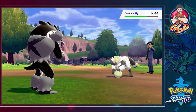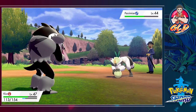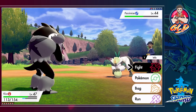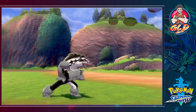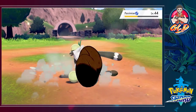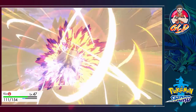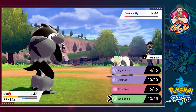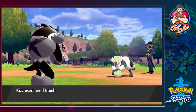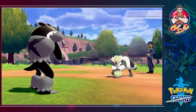Seed Bomb doesn't really do much, so here comes a Double-Edge attack — hitting us like a football player! Straight for another Seed Bomb — that nearly takes out Passimian! This guy is going straight for us — one more Seed Bomb and there we go, Seed Bomb for the win!